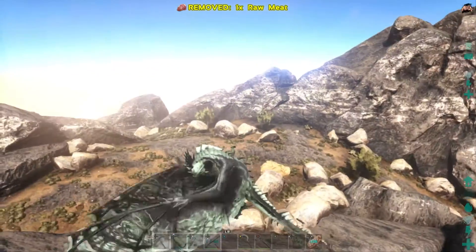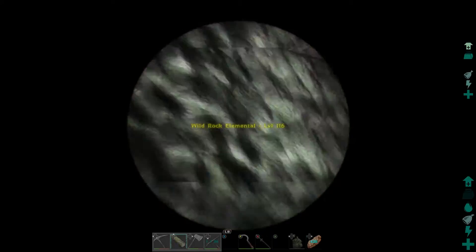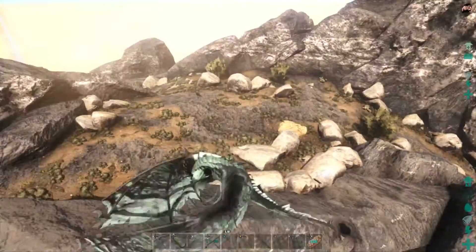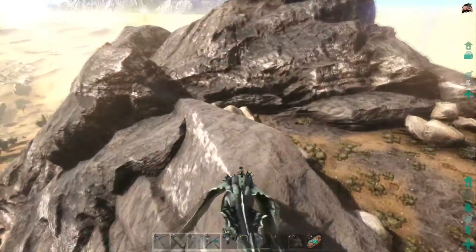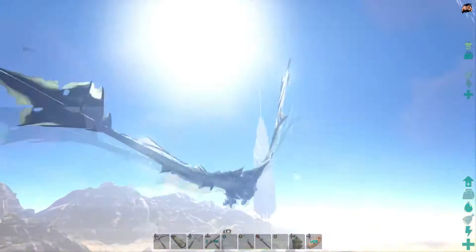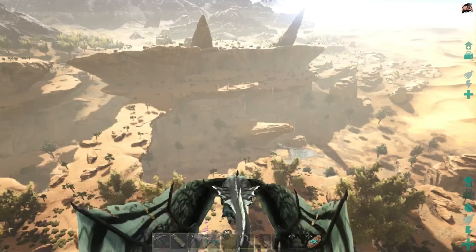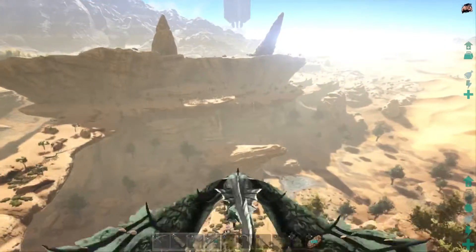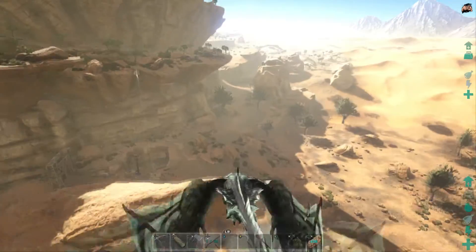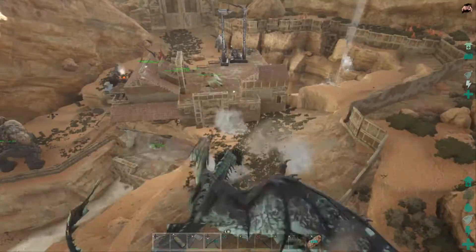What level is that rockworm? Where'd he go? What the heck — why do all the high level things spawn on top of my mountain? That's actually pretty badass though. Looks like we might get ourselves another rock golem here real soon. All right, we're just going to drop the metal off, make some metal runs, then make some more bullets, more rockets, and all that good jazz — get ourselves ready and prepared for another cave run.